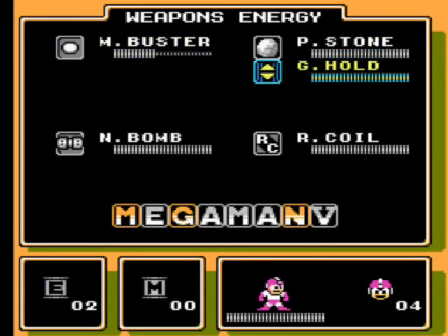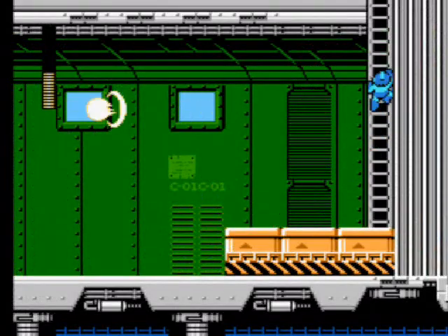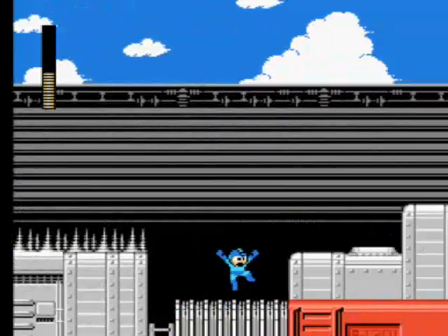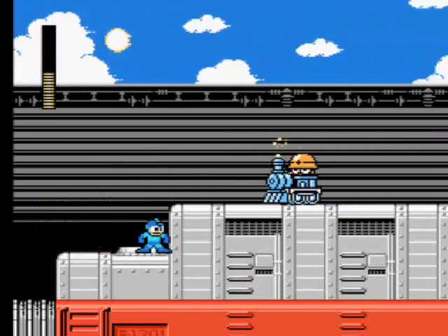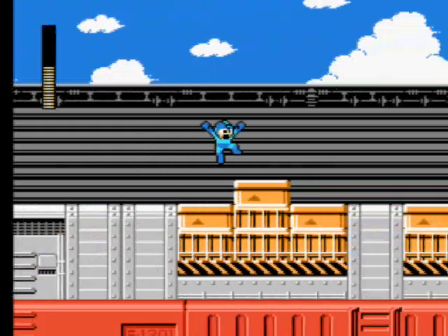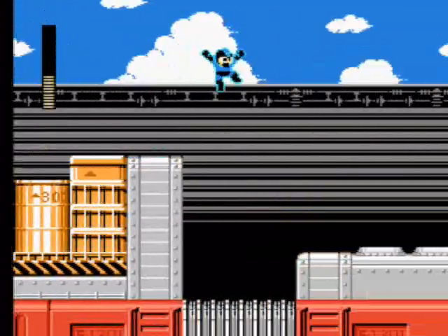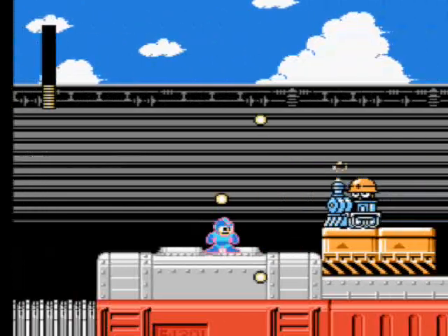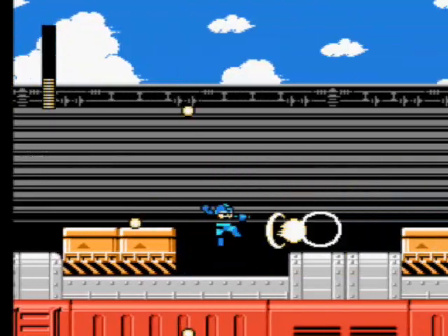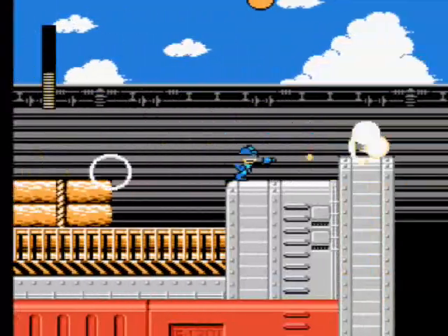That A letter is obviously too high for us to jump up to, so we're going to have to use Rush Coil to get it. There are mini-bosses in this level too — they're the same mini-bosses from Napalm Man's stage. Those giant robots that shoot missiles that you have to dodge while shooting at the same time. I think this is the end of the level — one of these guys. Alright, here we go, let the fun begin.